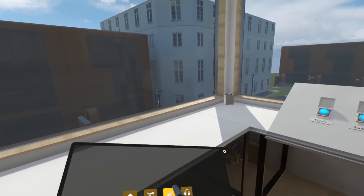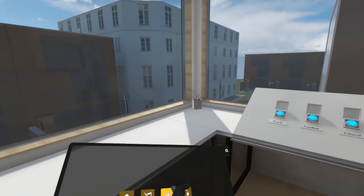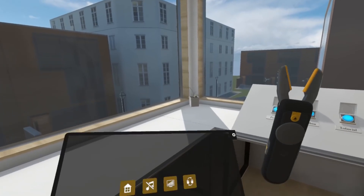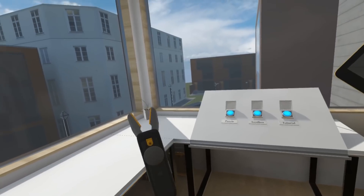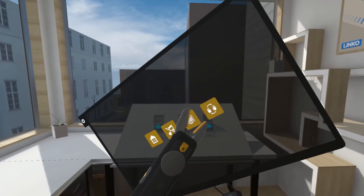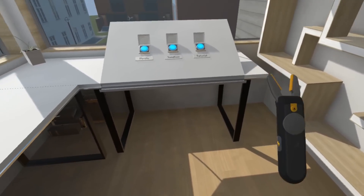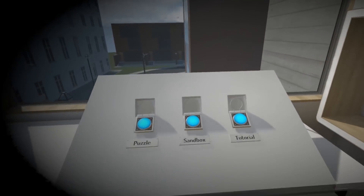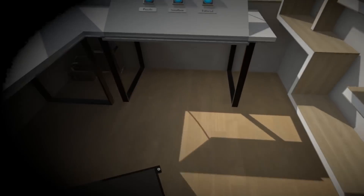This is a quality setting — there's the lowest quality, I'll keep pressing it, and then that's the highest quality. You can tell by the shadow. This swaps your hands, so now my left hand is this tool — I prefer it in my right hand. If you squeeze grip, you can pull yourself along. There's no free locomotion; maybe they'll update it to have that, but this works fine for me.